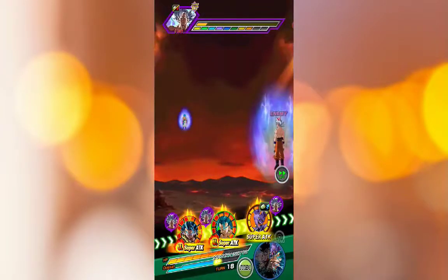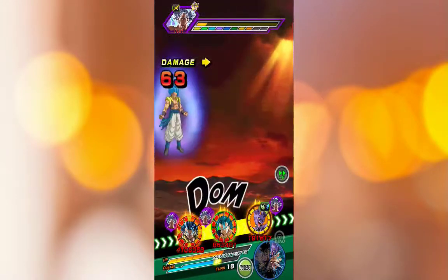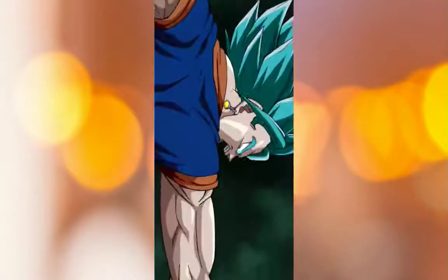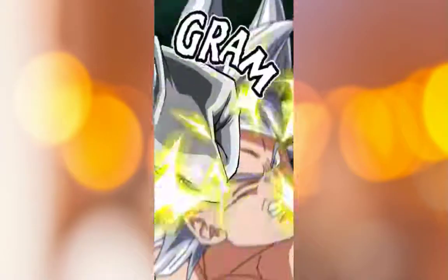And you dodged. Okay. So there's damage I'd like to see right there. Hopefully Vegito can get some good damage in. And then Beerus, as long as he doesn't dodge Beerus, we should be in good shape. Yeah, see — barely any damage right there. My Vegito is not doing anything.